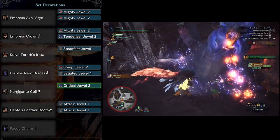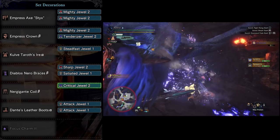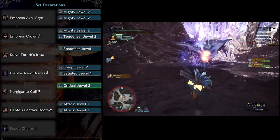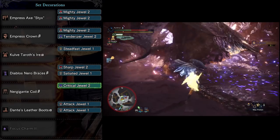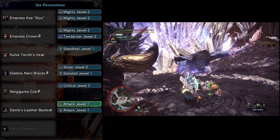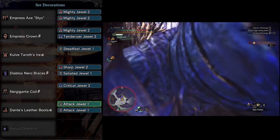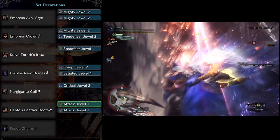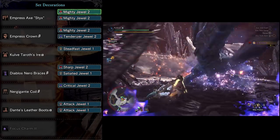Then we have the Nergigante Coil Beta, which brings two levels of Attack Boost — we're going for four total to get that nice five percent affinity bonus. We socket a Critical Jewel there to max out Critical Boost. Finally, we have Dante's Leather Boots for level two Weakness Exploit, stacking with the decoration we already have. Those are socketed with two Attack Jewels. We wrap things up with a Focus Charm 2 for two additional points of Focus.